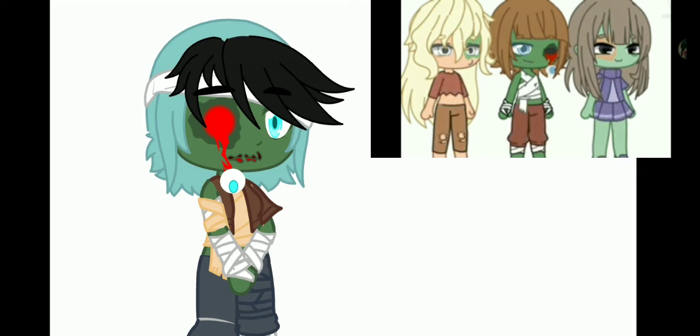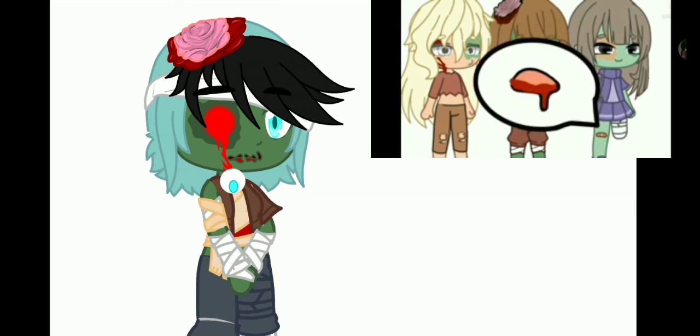Now for the accessories: if you have one pet, give the zombie a bloody face. If you have two to three pets, give the zombie a missing arm or a missing limb. If you have four plus pets, make the zombie's brain out. And if you have no pets, give it a bloody mouth.